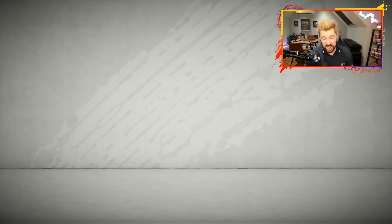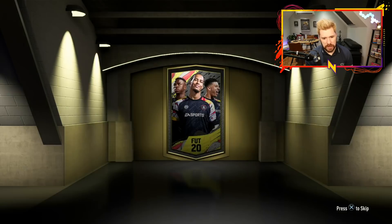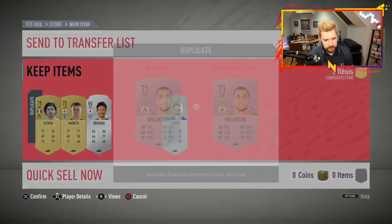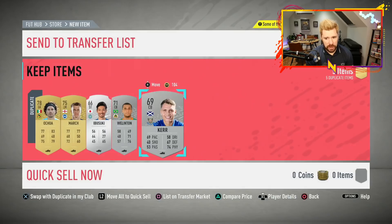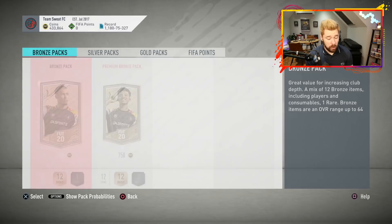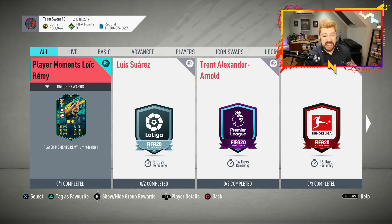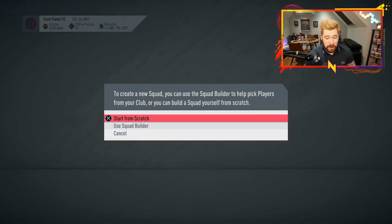I'll be able to pick up Team of the Year Alisson eventually, but I'm not really fussed on him right now. We didn't even get a rare gold out of any of those packs — I was hoping to pick something up to make it easier to get this Remy card. So I'm going to build that 84-rated squad, then build my French League team, play one live game with Loic Remy, then get into some post-com games afterwards.